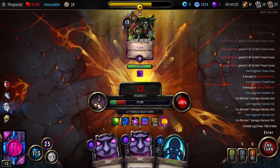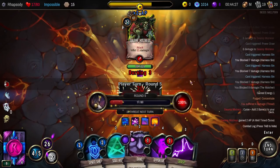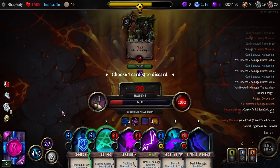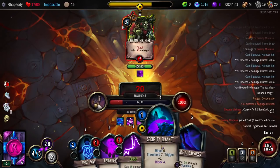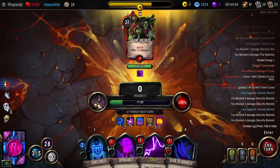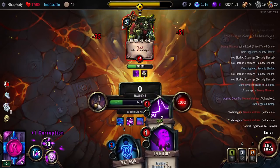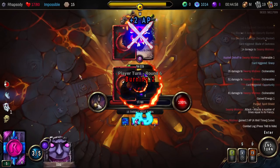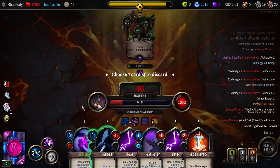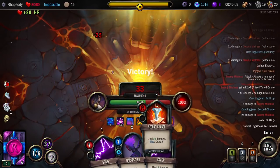Am I purging Concentrate here for the block? I think I have to. Ow! Stop — it's so many banes! It's too many banes! Discard this — Soul's Kiss as well. Security Blanket is a full block here, thankfully. Blade of Darkness for even more Rage. Damage, damage. Now I just gotta hope that I draw lethal next turn and not infinite banes. Well, that's lethal. Got him.